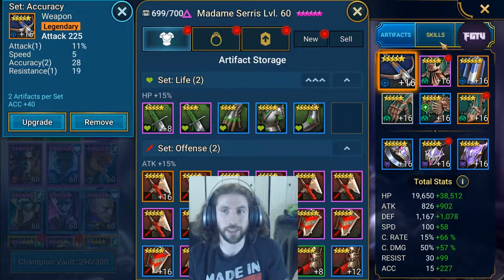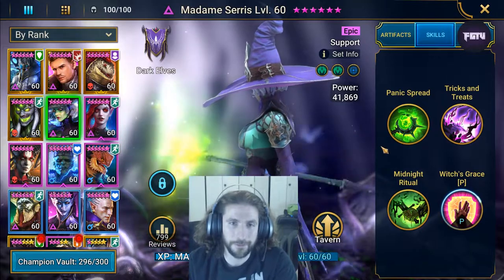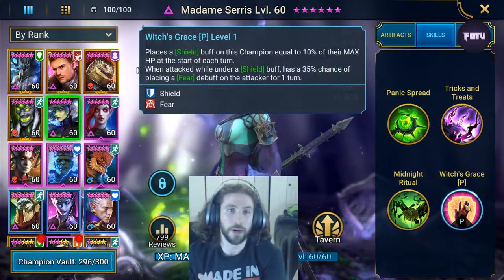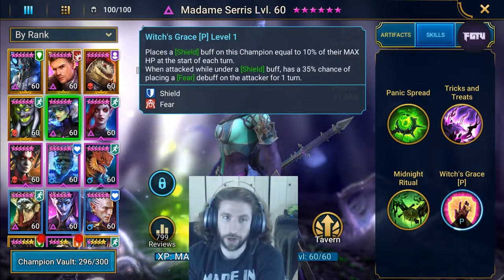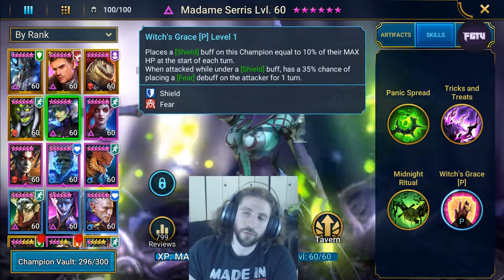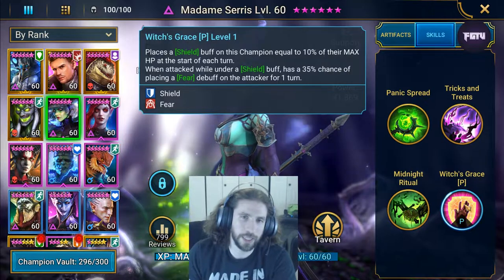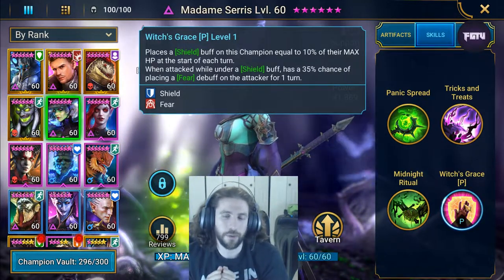The skills are really the important part, and you're going to see why I went with the Immortal set. Let's go into the passive first. It places a Shield buff on this champion equal to 10 percent of their max HP at the start of each turn, and when attacked while under a Shield buff, has a 35 percent chance of placing a Fear debuff on the attacker for one turn. Really amazing crowd control when this person gets attacked with the shield.